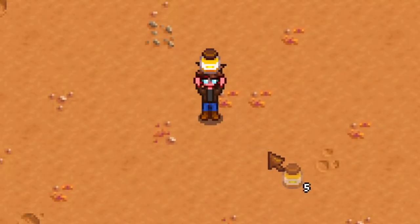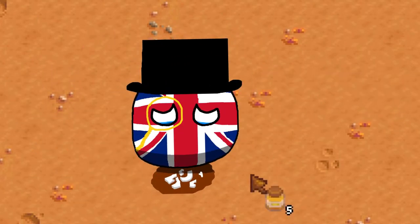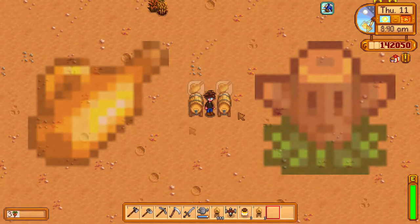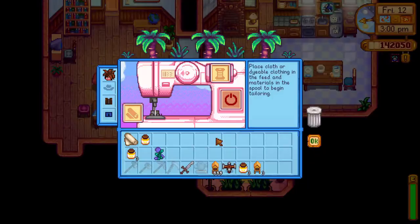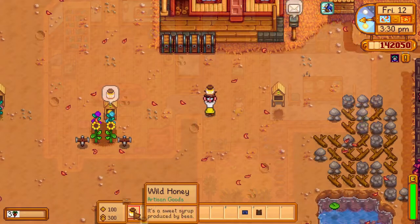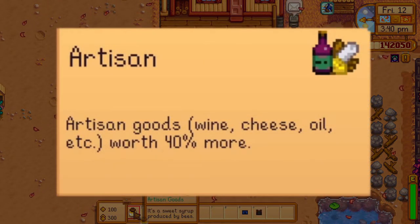The honey itself cannot be consumed, so honey and tea is a no-go — sorry for the British folk. It can however be used to produce mead and attract animals to the farm. Apart from that, it's needed in the community center, for fishing ponds, and in the sewing machine. Honey is also considered an artisan good, so it will benefit from the artisan profession quite a lot.